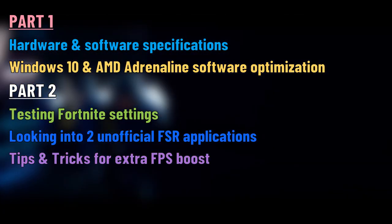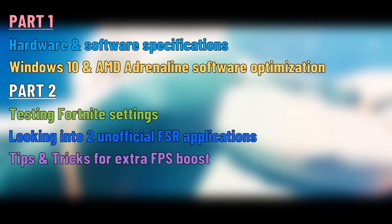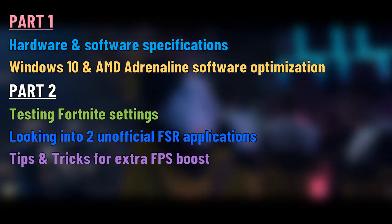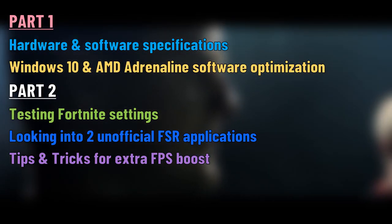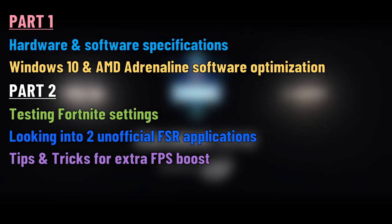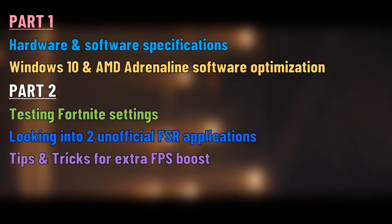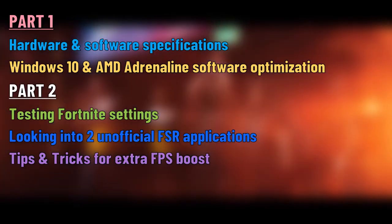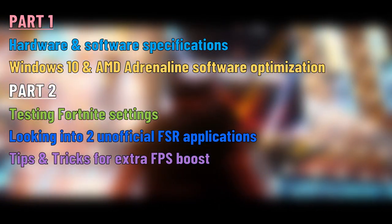The second part contains all the different Fortnite in-game settings. I'm going to deep dive into the various configurations, exploring the best possible options and, at the end, showcasing the most optimal Fortnite video settings for your RX 480 GPU. After that, I will reveal two unofficial FSR applications, along with some further boosting tricks to maximize the total frames per second.